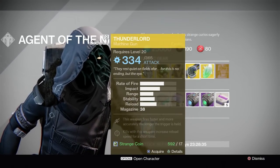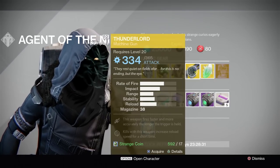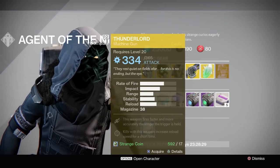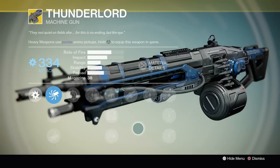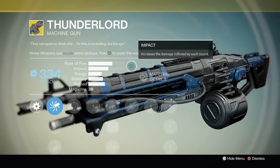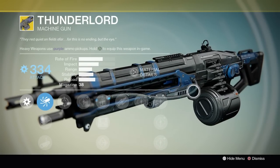Moving on to the weapon — he has the Thunderlord, and if you guys have not got that, pick it up. I'm surprised he sold the two best exotic heavy guns two weeks back to back, that's just crazy. If you haven't got this, pick it up because it is an incredible gun. The more you fire it, the faster it fires, it's arc damage, and it looks badass.